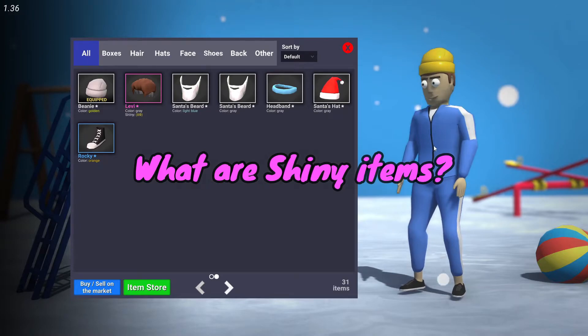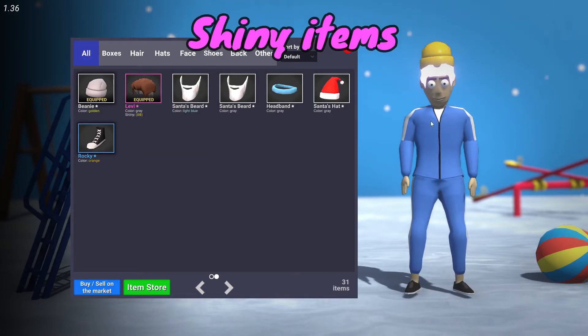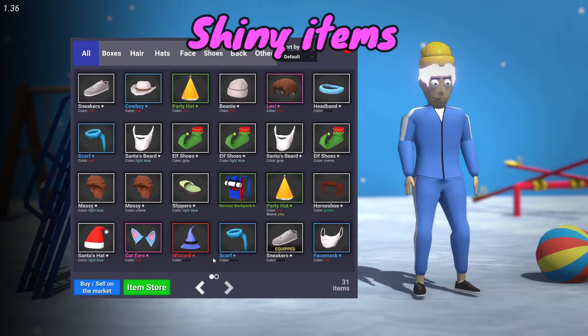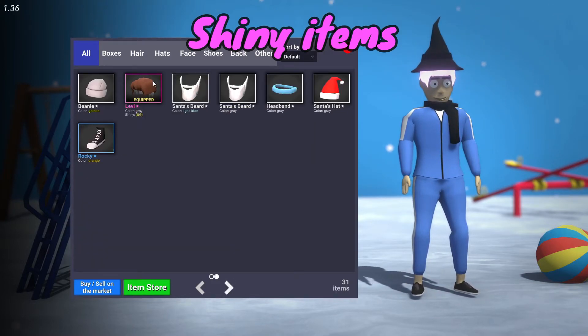What do shiny items look like? Shiny items look like this. This is my shiny item — I unboxed it a few days ago. Really rare shit, no one else has this. I equipped this, this is my little loadout.